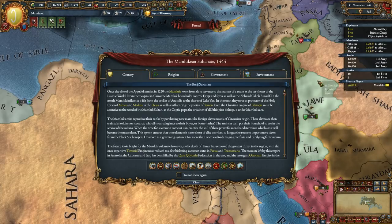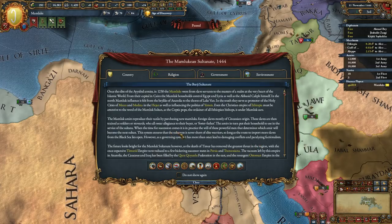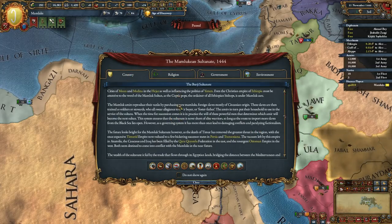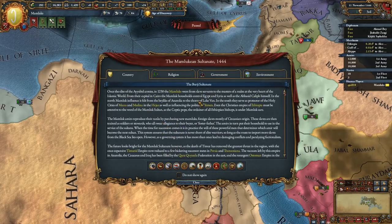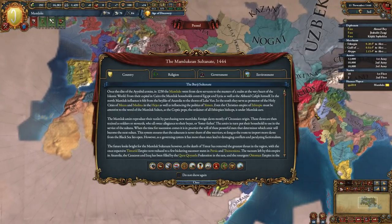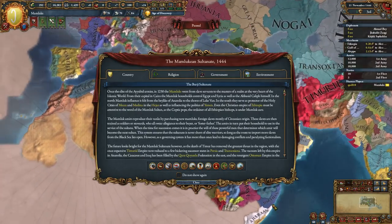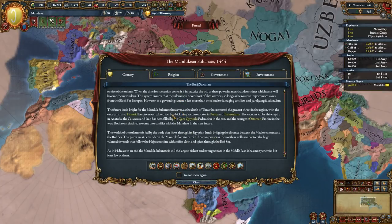The first change here is we get this pop-up now when we start a game. This is reminiscent of something added in Crusader Kings 2 at some point, and I thought was really handy over there. I think it's a lovely addition to the game here. The first tab talks about your country, gives you a bunch of history, background, and setting information about it, which I think is excellent. Did they go and write something up like this for every single country in the game? It's pretty amazing, and I really appreciate that.